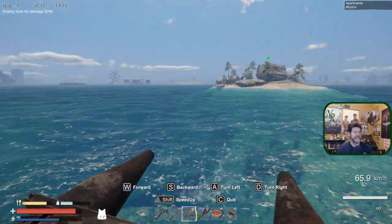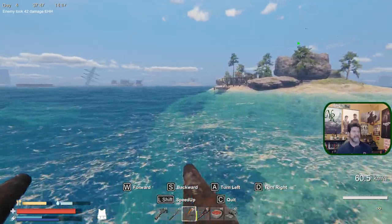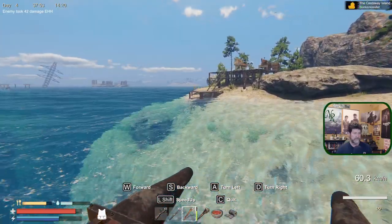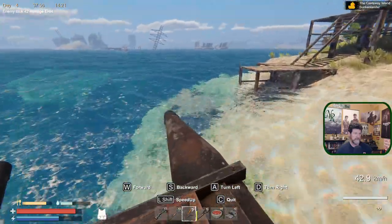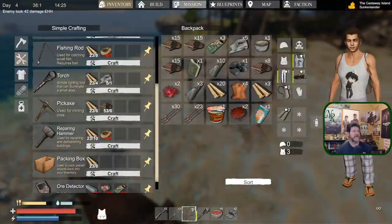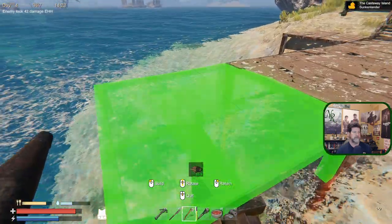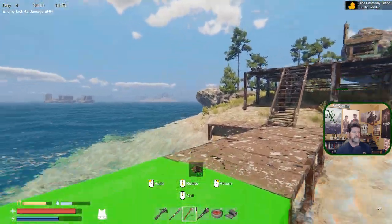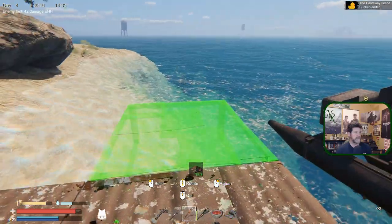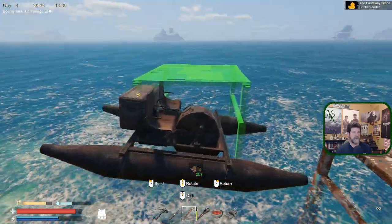We've got quite a bit of iron so let's build the base out a little bit more - maybe put some walls in. I've got to figure out just where to park this boat. I'm thinking right about here for now. Let's build a foundation out here - come on, not going to let me. Okay we'll do this and this. Width-wise, I've got 29 but I need to move the boat.